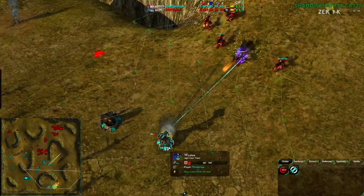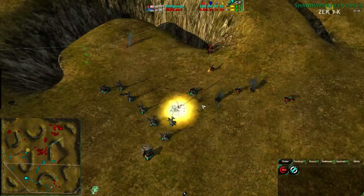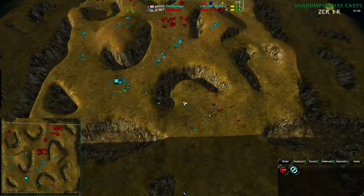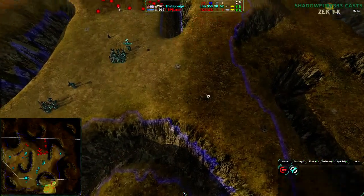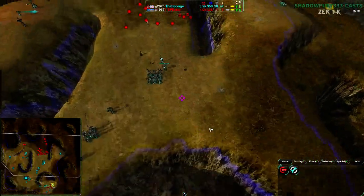And down it goes. This is the downside of Zeus' — major downside. You either have to know where they are... actually for that matter, what does the Sponge have for vision? Let's see — he knows about the incoming force now. He had radar on that force, he could have seen it coming in, but I think he was focused on his own attack in the meantime.